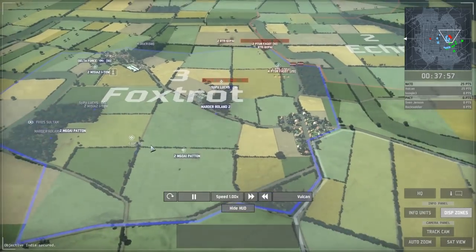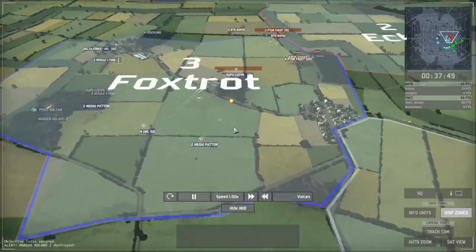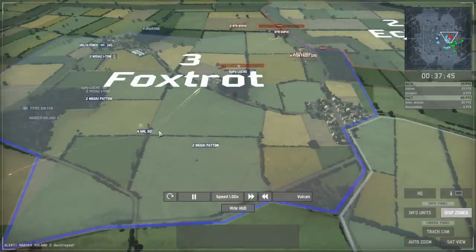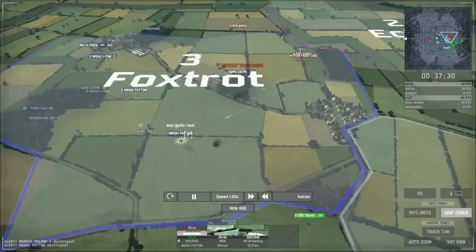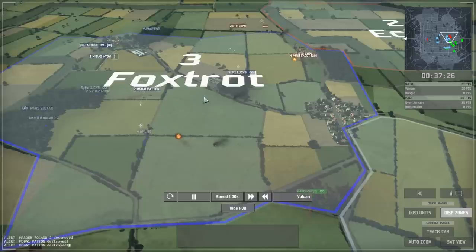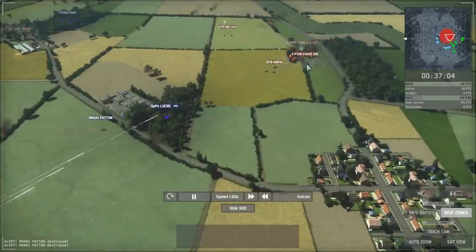My AML-60s get into range and start to fire their mortars onto the infantry. I've got basically two sets of artillery so I have a reasonably big advantage, especially considering he's focused a lot on infantry — which a lot of Pact players do, and I don't blame them because they have very good ATGM infantry compared to NATO. Unfortunately my Pattons on the right get picked off, but the ones on the left I advance to try to get out of the ATGM fire. My Lux keeps eyes on them and allows my AML-60s to realign fire onto the right-side FAGOT units.